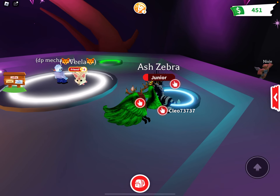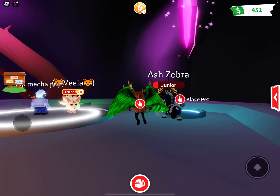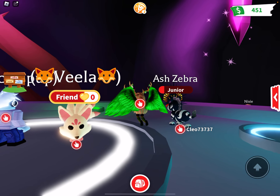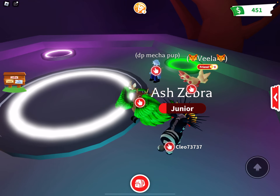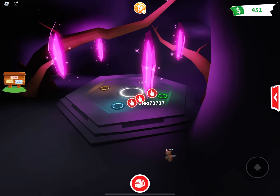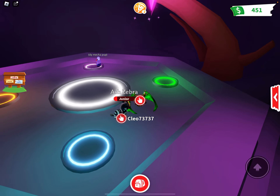Today we're gonna be making a fly ride neon kitsune and we're gonna get some RGB boxes for it. Let's get into the video. This is the neon cave, so place the pets: one, two.